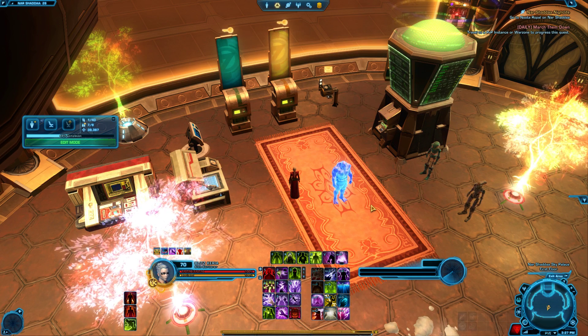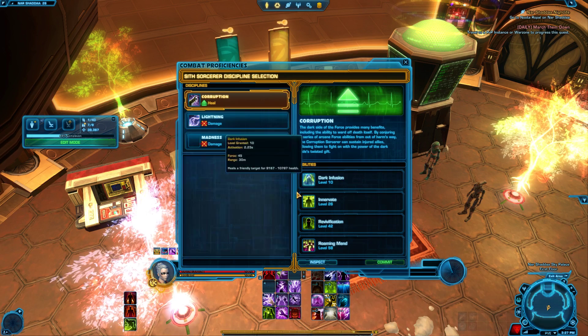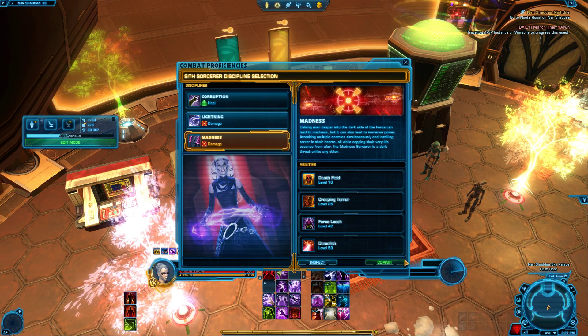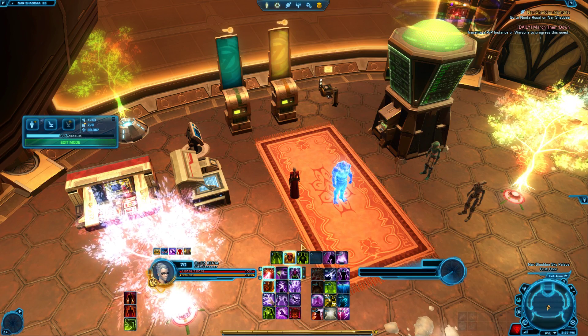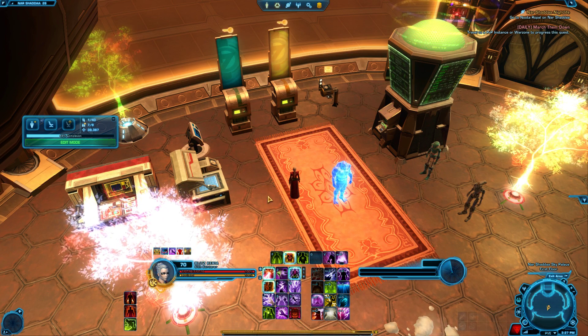I'm going to respec to DPS because I already have the 6-piece set bonus. We'll go with Madness spec — hope I hit Cancel instead of Commit. Pick a DPS spec, I don't really care. Close that off, so we'll go open some packs.